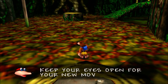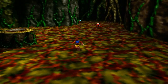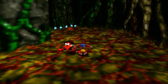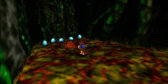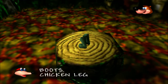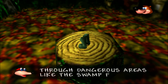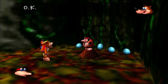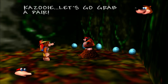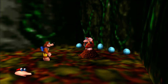Keep your eyes open for your new move. It's just over here. These are the wading boots — Kazooie likes to wear them so you can safely wade through dangerous areas like the swamp, for instance. Okay, Banjo or Kazooie, let's go grab a pair. Great, now you know the swamp's new moves.